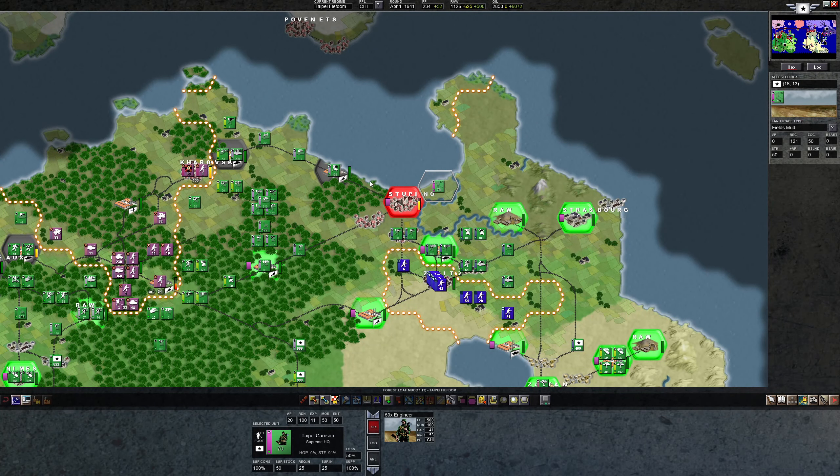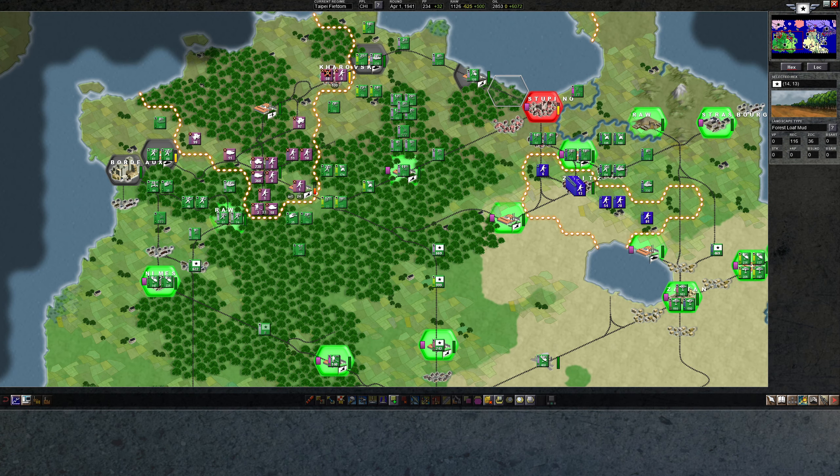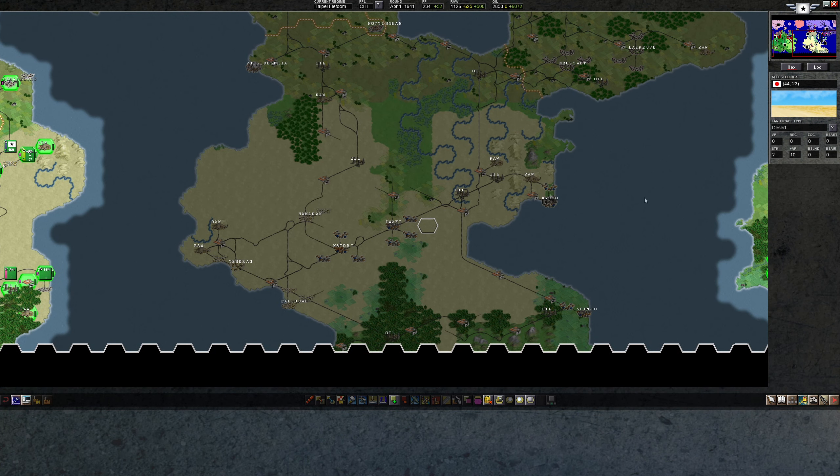Welcome back to Advanced Tactics Gold. We've got Kiev on the run. Nippon, who is scarily big. I hold 3 capital cities.